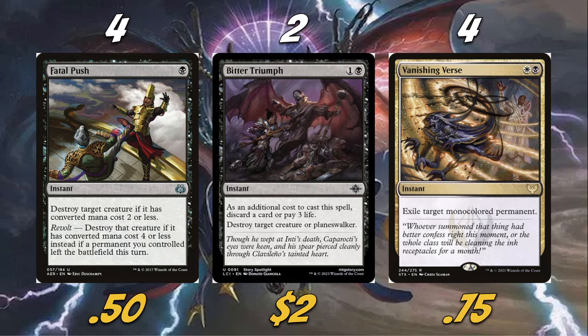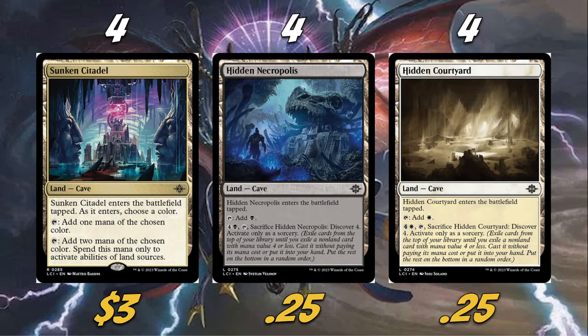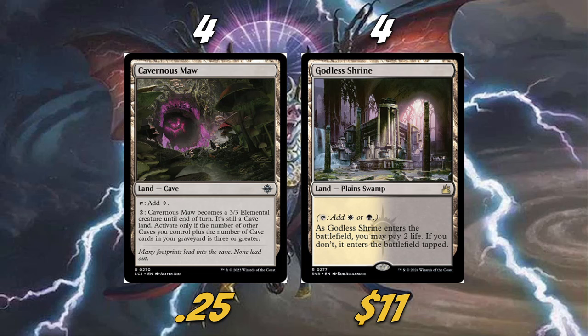Our land base is awesome. We need caves to enable Bat Colony, so we're playing four Sunken Citadel, four Hidden Necropolis, and four Hidden Courtyard as our main caves. Sunken Citadel's primary role is being a cave that helps us activate Hidden Necropolis and Hidden Courtyard — you'll mostly want to name black with it, though naming white is an option too. It functions as a dual land that's also a cave. Hidden Necropolis and Hidden Courtyard also offer a discover ability late game, which is great value when you have nothing else going on.